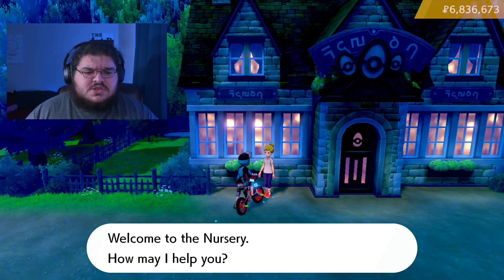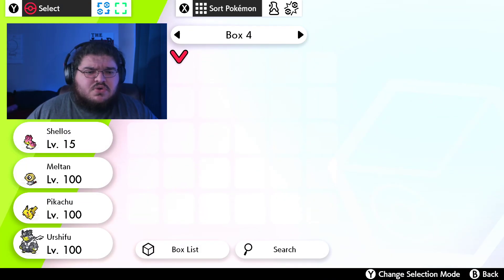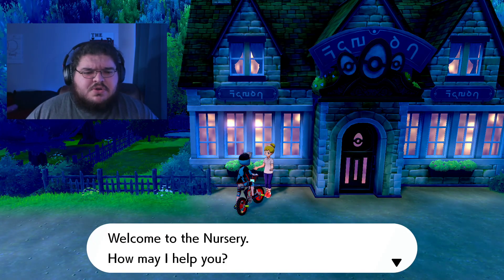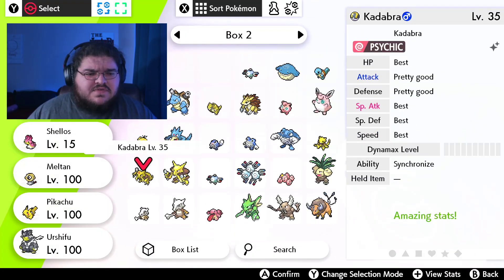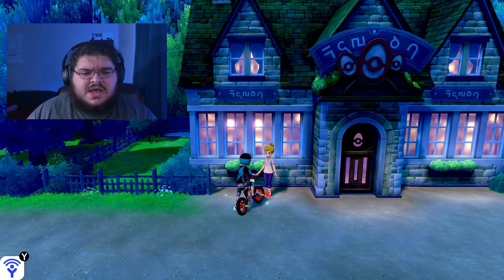What you can do is talk to her and say that you want to leave a Pokemon. You're going to select one of your Pokemon that you want to bring in. I was going to go with my Taurus, but let me switch to something I haven't registered yet. I know for a fact that I don't have Alakazam, so I'll choose Alakazam. Say yes, and just leave him with her as if I was going to try to breed this Pokemon.